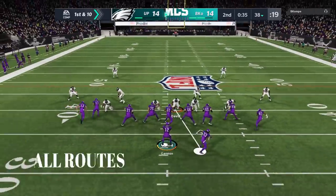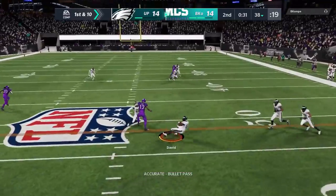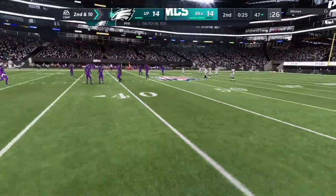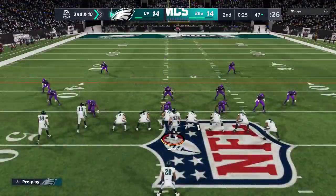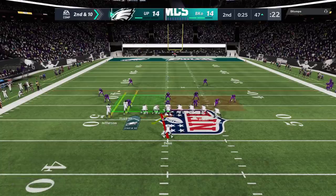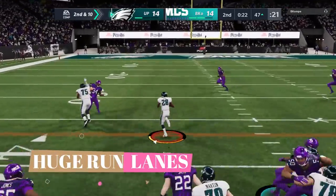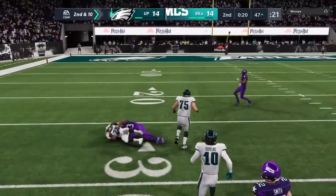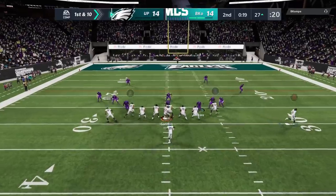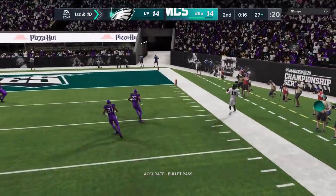On the very next play I combine two tips at once: I watch all the receivers and remember the tendency because he ran this exact play previously. That enables me to jump the route and get an interception. Now we've got the ball, tie ball game, 25 seconds left. Reading the defense, there's a huge gap right in front of me — I take it because it can pretty much guarantee a field goal range, though I don't have any more timeouts.